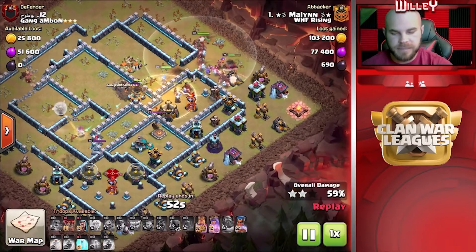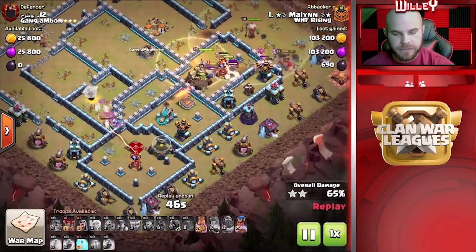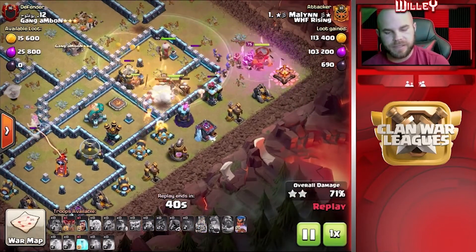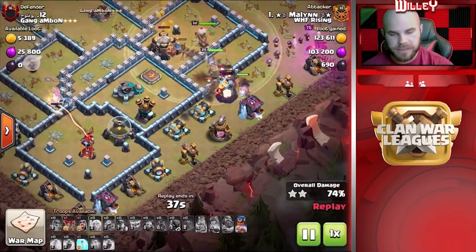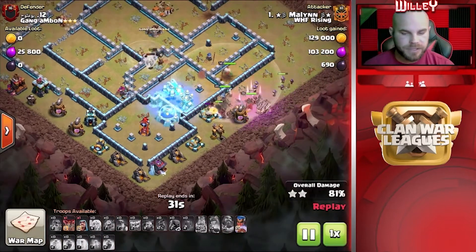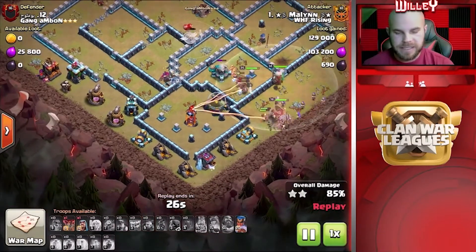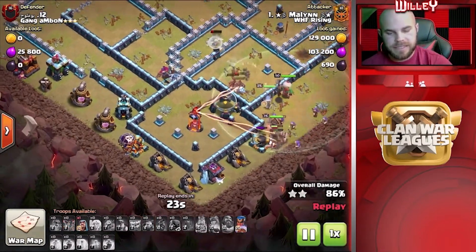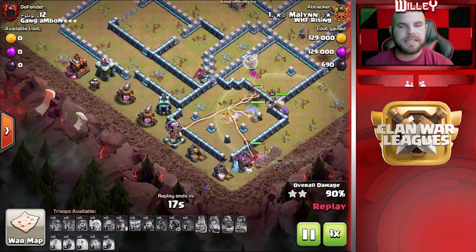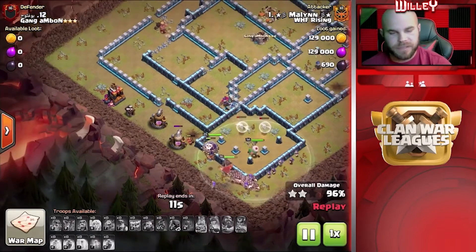Everything continues working its way through with a lot of troops powering through this base. The Queen's still going strong, just now uses her ability, takes out the enemy Queen, and then the Healers heal her back up so she can continue through. The Hybrid's still working through, just now uses that King ability to push through some trash buildings around the outside and get these Hybrid troops to that Scattershot. Scattershot finally takes the Queen out — uses the Freeze Spell to freeze up the Scatter, and then the Miners work on taking it out. He still has that RC ability and he's down to the last couple of defenses. Honestly he doesn't even need it — he's got a ton of troops still alive. A very nice triple from Malin.